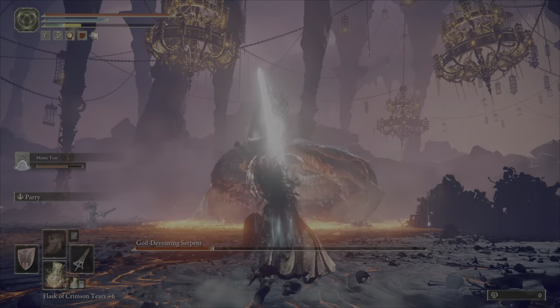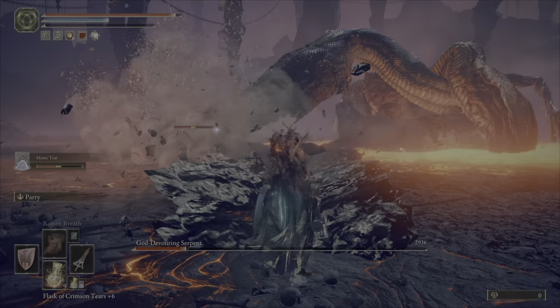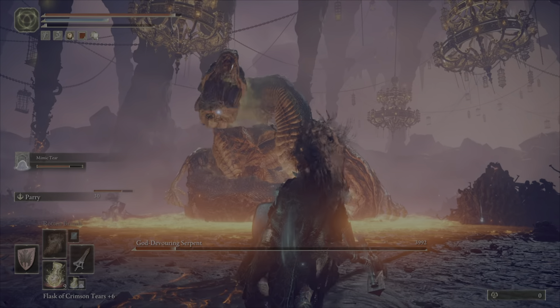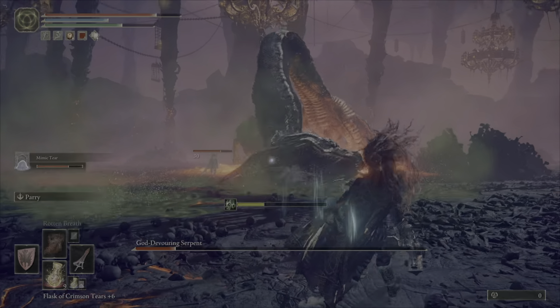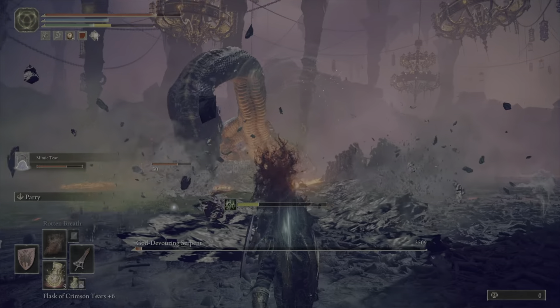Throughout the fight there are moments where you may catch aggro, and he's going to throw poison at you or something. To avoid it, all you have to do is roll back. If you're far enough from him, he's going to miss you with his attacks.